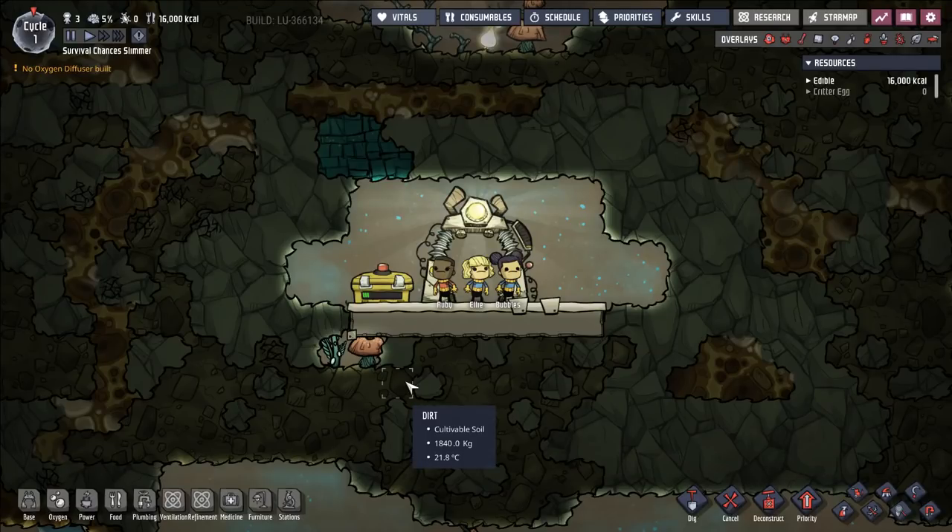Hello everybody, welcome to Survival Chances Slimmer — the absolute maximum difficulty Oxygen Not Included let's play. After a poll, I decided to restart our let's play on maximum difficulty settings, and we will be adding extra challenge to this run. We're on a new map, so I don't know where anything is, but it's still an oasis map with no cool slush geysers, magma channels and volcanoes. It's probably the most difficult map you can get in the entire game, and it's been selected in particular to be difficult.